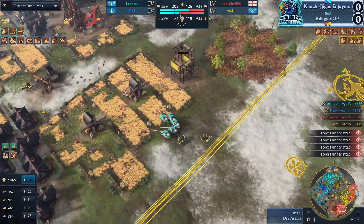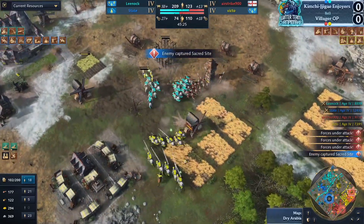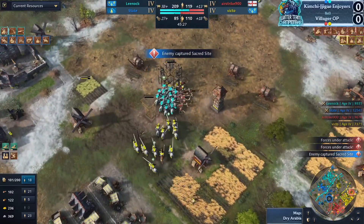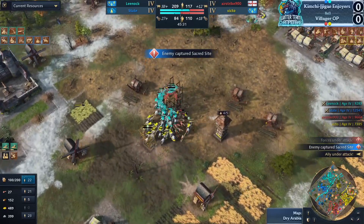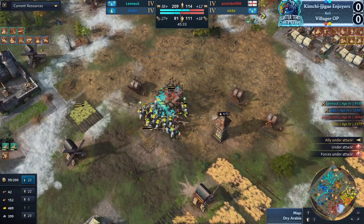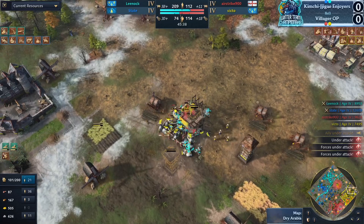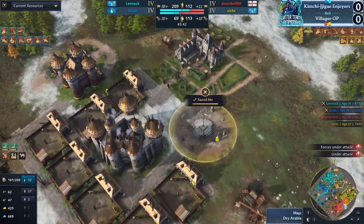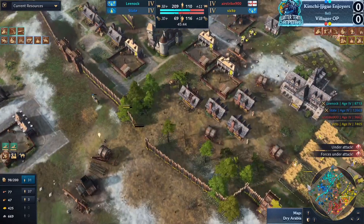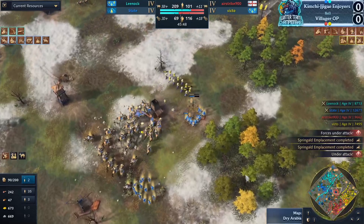Right now Villager OP still has a larger army, but a lot of it is invested in lower population-efficient units — a lot of spearmen and a lot of longbows still for Airstrike on the map. That might make their army look really large, but if you consider the army value, this is a really tough position. Do we see any stone walls on Leanoc's side? Still just the palisades.